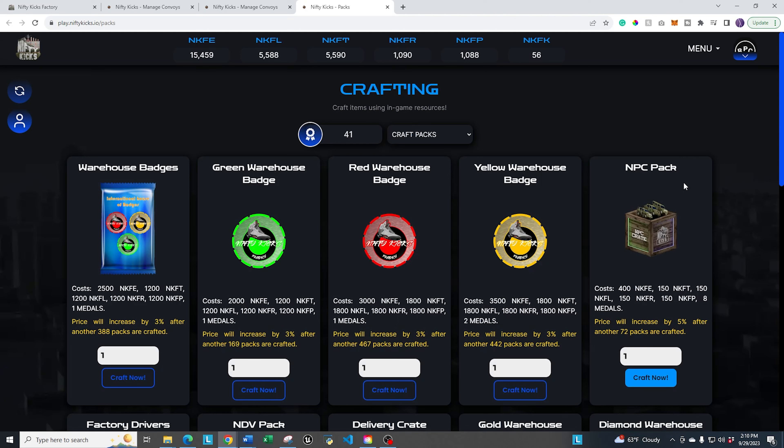I hope this was helpful. Please let me know down in the comments below if there are any other Nifty Kicks Factory beginner tutorials or guides you want to see — I'll be happy to make them. The next guide I'm going to put out is the convoy guide: how to set up your convoy, send them out, and get Kicks from the missions you run. Hope you all have a great day — talk to you later, bye!